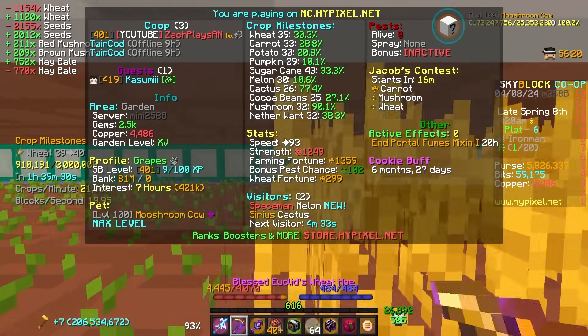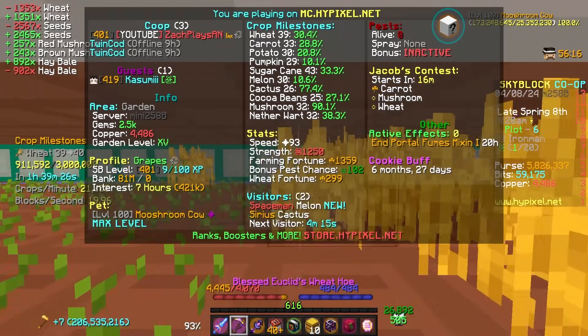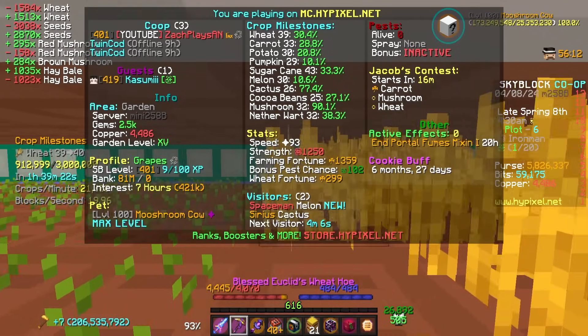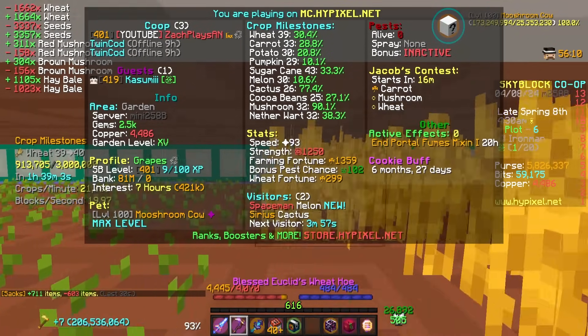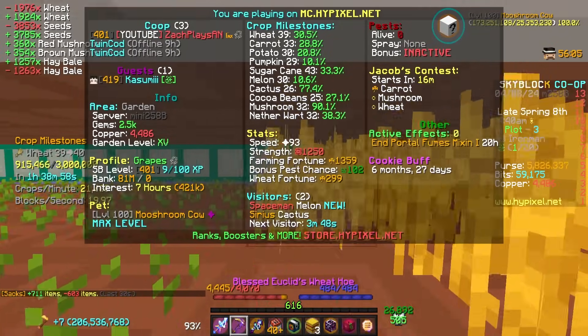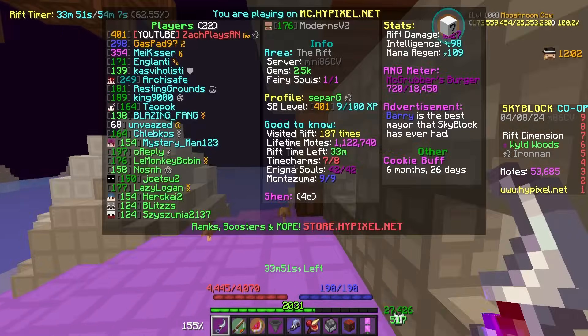We hit wheat 39, and right now I'm still farming wheat because I'm restricted to those four crops. But overall our milestones are looking pretty good, leveling up slowly but surely. I'm also 90% to another mushroom milestone without farming any mushrooms, which is super nice. Level by level, we are getting there.